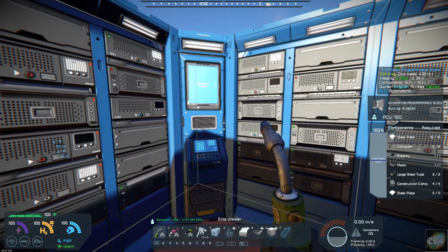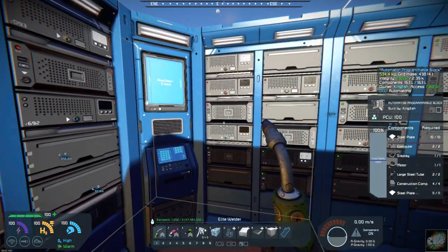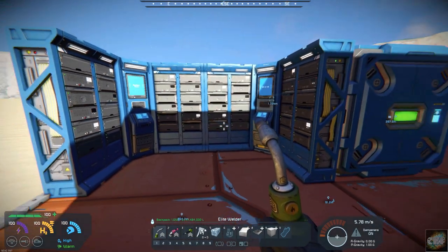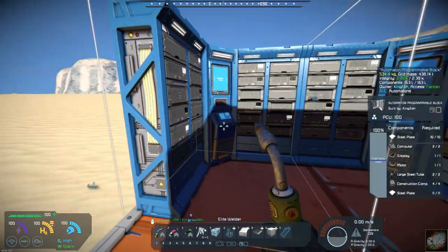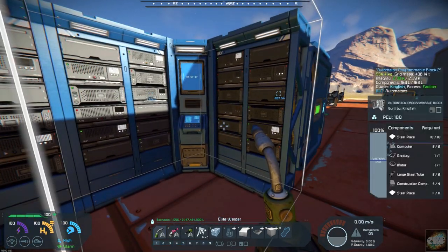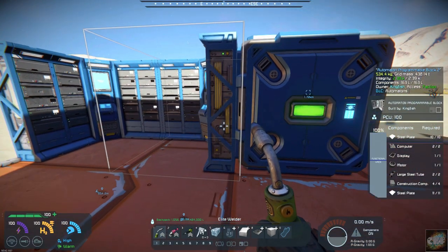There's also a programmable block that looks more like a server panel. I've put two of them up here — you've got a corner-type server tube look. One facing this way and one facing the other way, so it looks pretty interesting. It'll make your server rooms look a lot better.